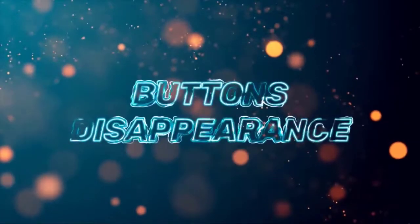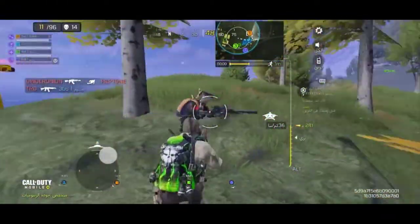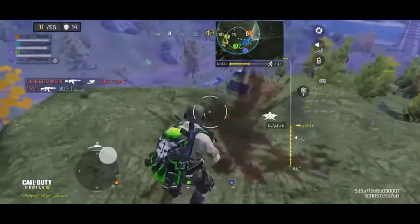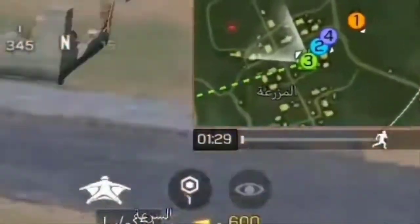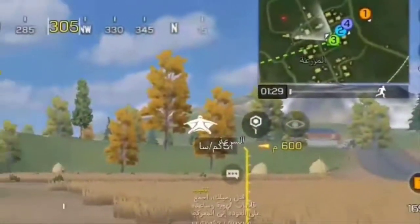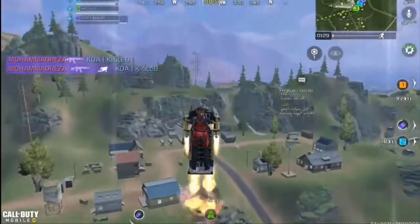The first one is the disappearance of the buttons, where players become unable to press either all buttons or some of them. As you can see here, the player can only run and can't do anything else. Everything looks frozen, like the minimap. From what I've seen, I believe this glitch happens after landing from the air, whether from a helicopter or after landing from an air ball.